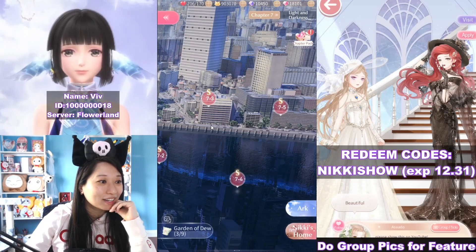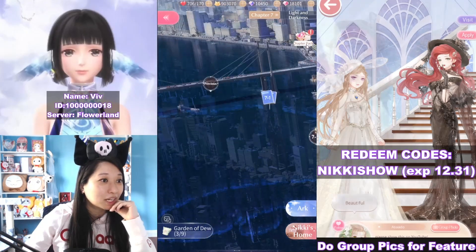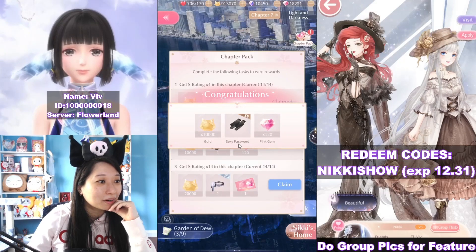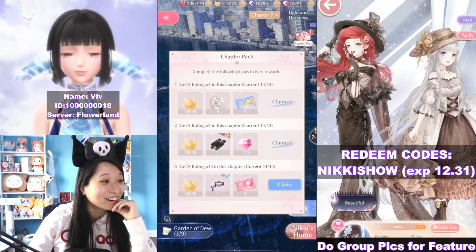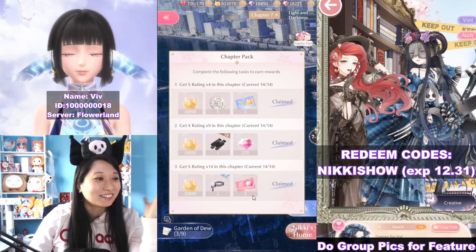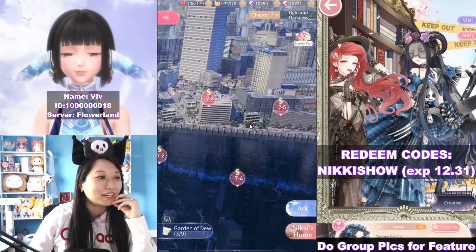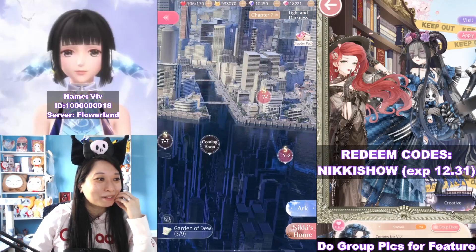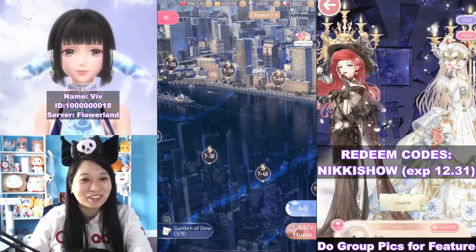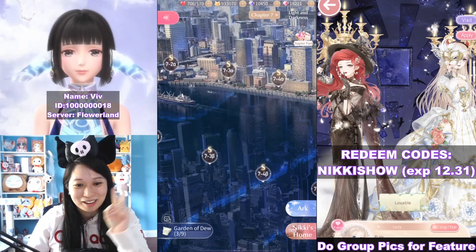It looks like I am pretty much done here. Be sure to claim your Sexy Password and be sure to claim your Rose in Darkness too! So this is Chapter 7 speed run — you don't need to speed run this; I just did this for educational purposes. Alright everyone, that is all for me. Thank you so much for watching. I love you so much. Special thanks to my patrons for your amazing support — I'll see you next time.